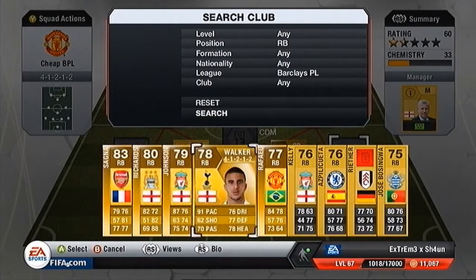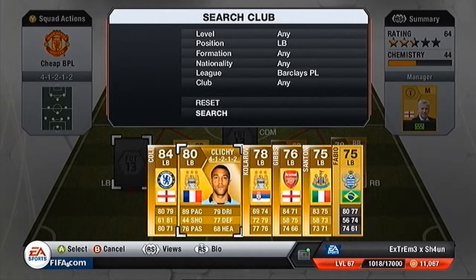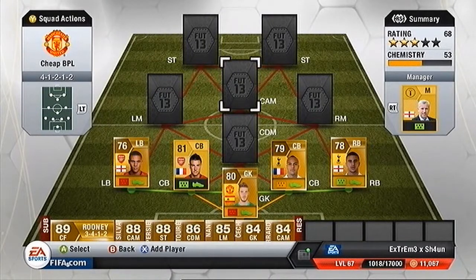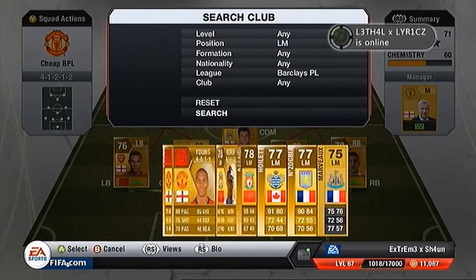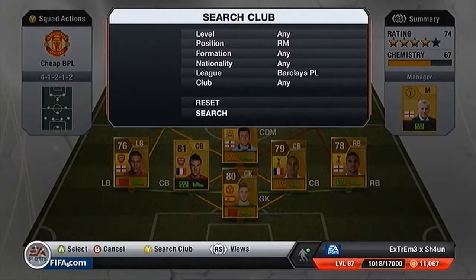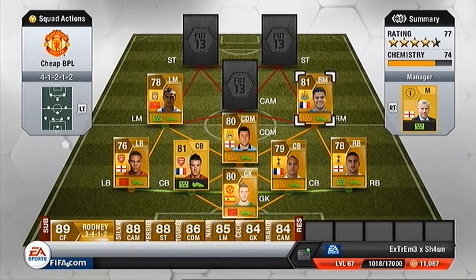In left back we have — it would be Clichy, but he costs too much — so it's going to be Kieran Gibbs. And there's our dynamite back line. In CDM we're going to have James Milner. Left mid, we're going to have Asaidi with the brilliant five-star skills, four-star weak foot, and very good long shots. In right mid we're going to have Ben Arthur, because Ben Arthur has five-star skills again.